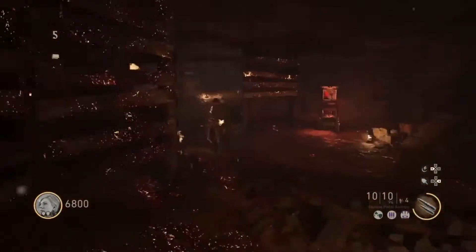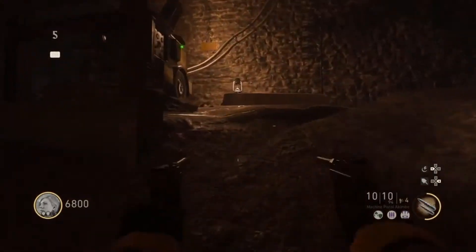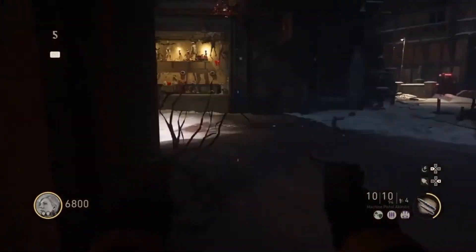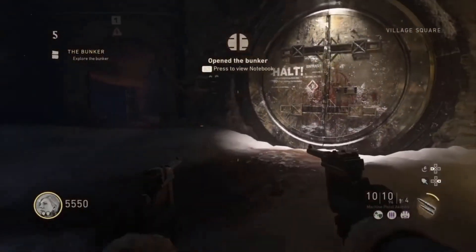Once you're done with that, go behind you — there'll be a door that's right open, but right next to it there is another door. Go ahead and hold square on it and it'll be completely opened in a couple of seconds.